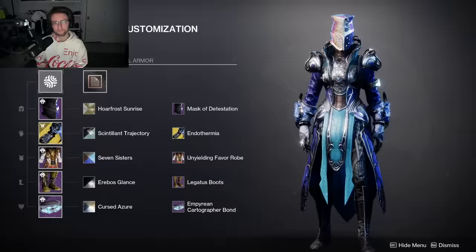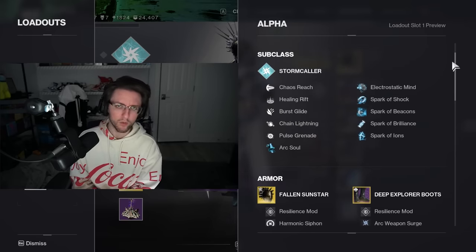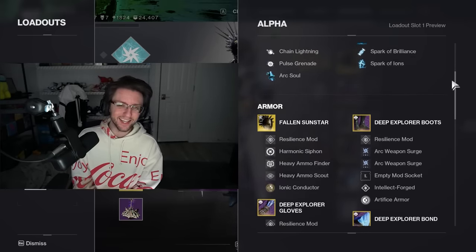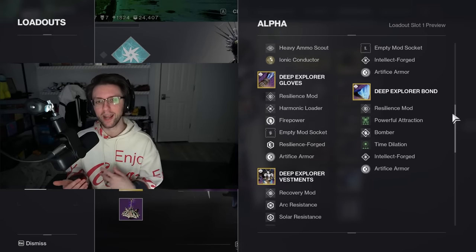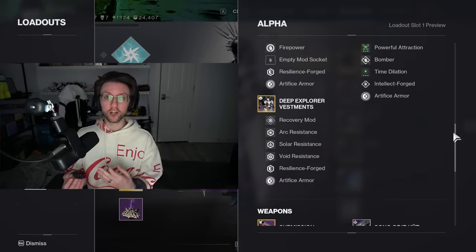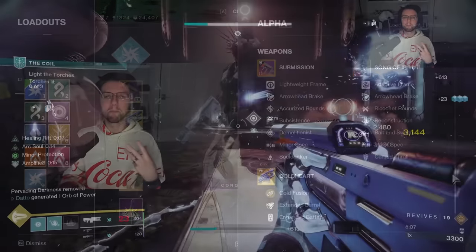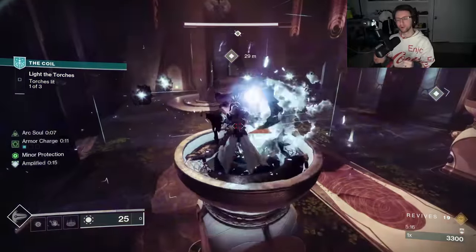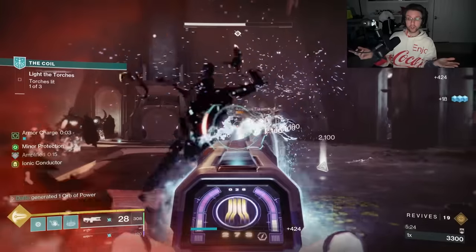My final build on Warlock is one I've used on and off for over a year now — the Fallen Sunstar Coldheart setup, to spawn tons of Ionic Traces for ability energy and spam abilities everywhere while dealing high damage with Coldheart. However, ever since the double special nerfs, this build doesn't get to use Coldheart as much as it used to. You do have to be much more liberal about swapping other weapons in order to get enemies to drop special ammo. I used Song of Ir Yût and basically ping-ponged back and forth between the two — the build isn't broken, it's just best when you're using Coldheart as much as humanly possible.